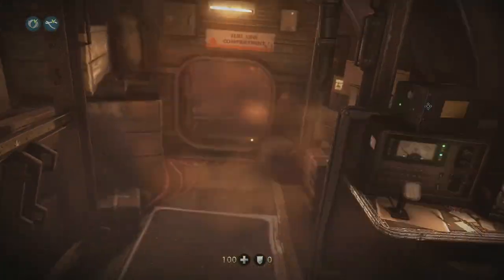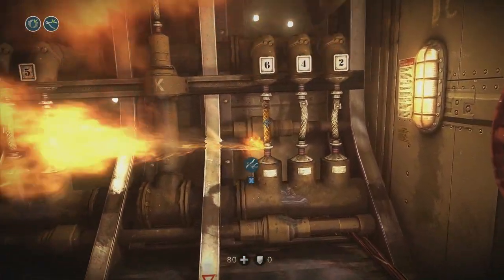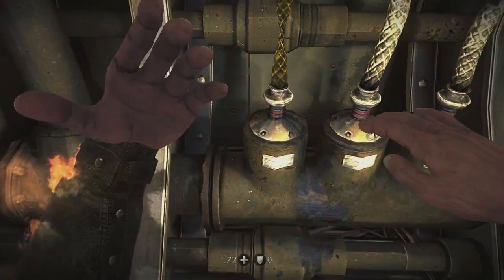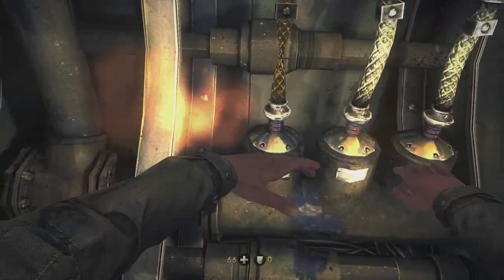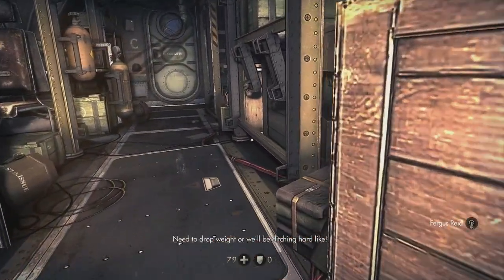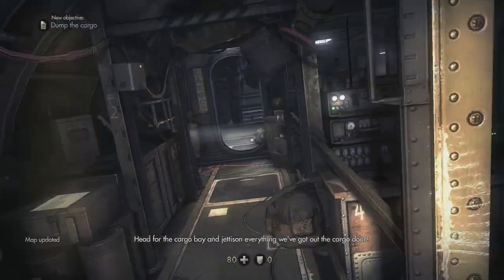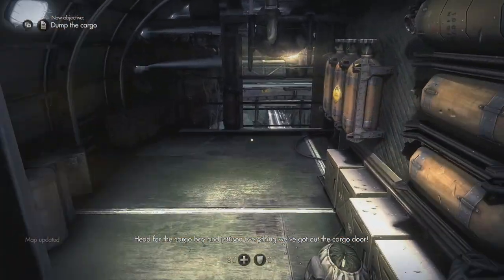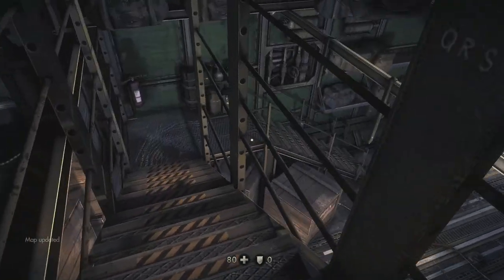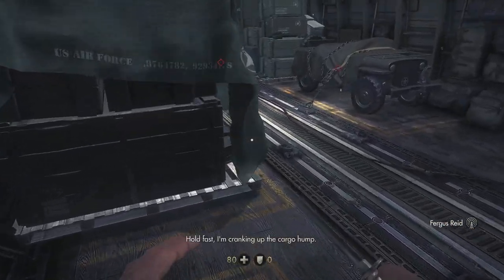Turn around, head back towards the fire, press B to crouch, and then press X to close up the leaking fuel line using the tools you just got. Then turn around and continue back the way you came — press B to uncrouch. Go through this other door back here that is now open, which leads to the cargo hold. We need to drop some cargo to lighten the load and enable the pilot to lift the plane up higher and get some altitude.